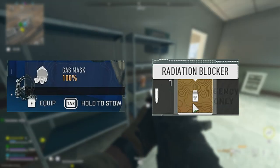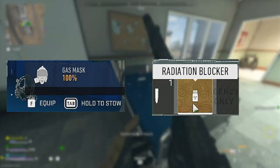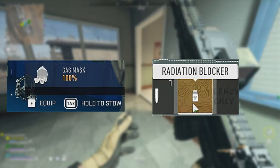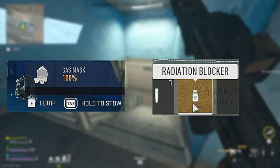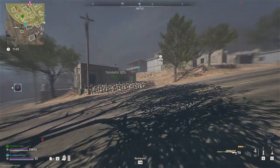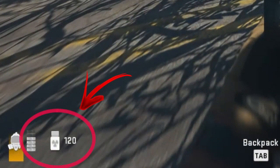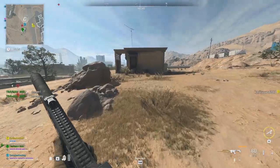Before I get into the locations, I want to explain the two most important items you need besides the weapon. One is the gas mask, two is the radiation blocker. About 90% of people playing DMZ have no idea that radiation blocker is a consumable item. When you consume it with your gas mask equipped, you get a 120-second timer in the bottom left corner. Each rad blocker provides full protection to your gas mask from radiation for 120 seconds. With three rad blockers, you get five minutes of protection with the same gas mask — it's a game changer for this mission.